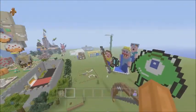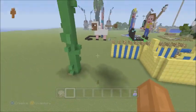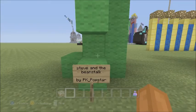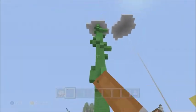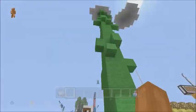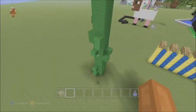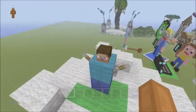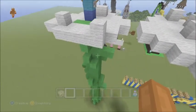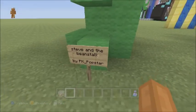The next build is pretty cool. The theme was giant — it didn't have to actually be a giant build, it just depends on what giant means to you. This person did Steve and the Beanstalk — like Jack and the Beanstalk, which is about giants. There are leaves on it and it's supposed to be a beanstalk that grew up, with big old Steve on the top. It was made by PK Pop Star.